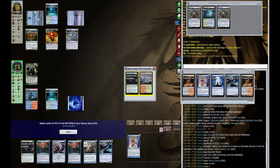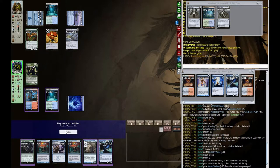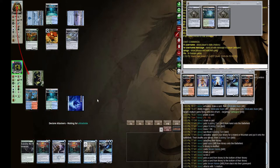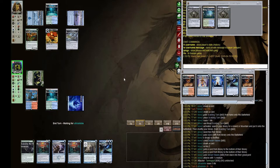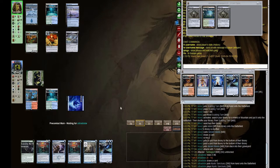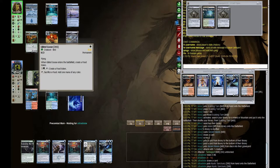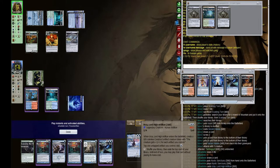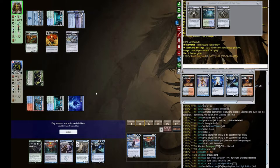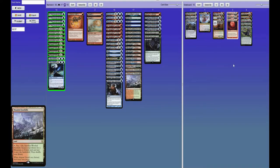We can play Serum Visions to dig further — we don't need another Traverse or more land. We just need more gas. We're going to come in with a 5-6 Tarmogoyf. I would expect our opponent to chump, but they kind of need the Gilded Goose right now. Uroza comes down and we're going to Mana Leak that — definitely a Mana Leak target. Our opponent gives up; I think that was probably the right call. We kind of had our opponent in a lock — they weren't going to resolve anything important for at least a few turns.